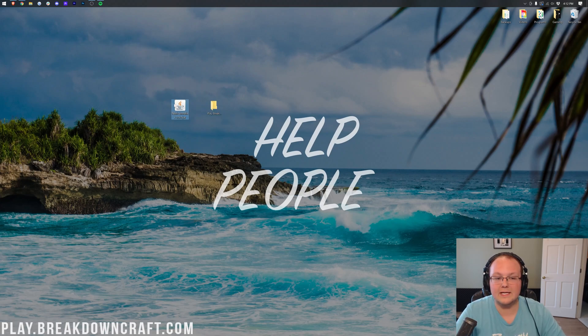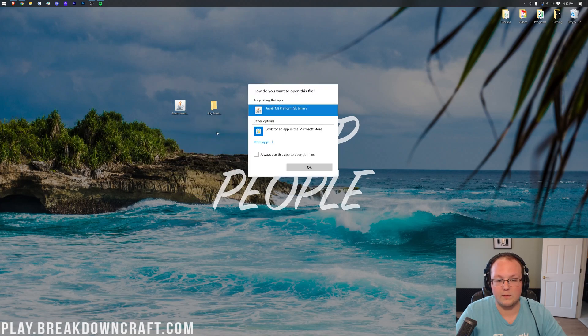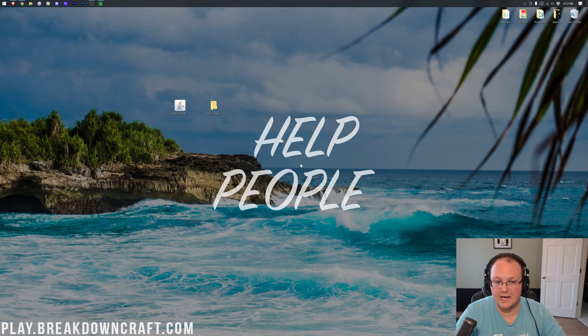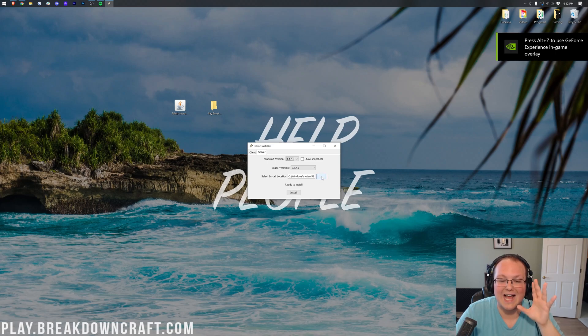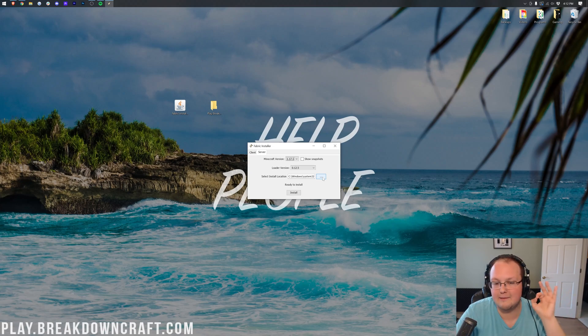Open up the Fabric installer again — right-click, Open With, Java, OK. This time click on Server. Make sure the version you want is selected. Then click the three dots next to 'Select Install Location' — this is vitally important, extraordinarily important. Click those three dots.